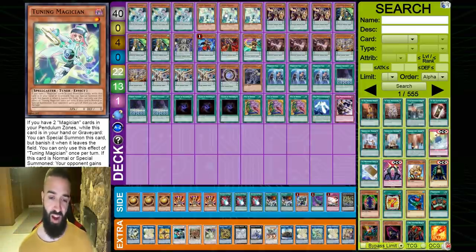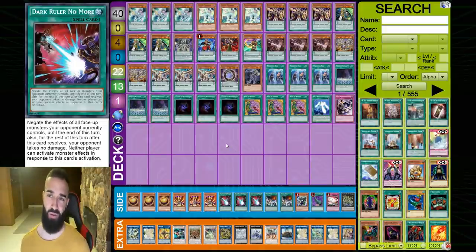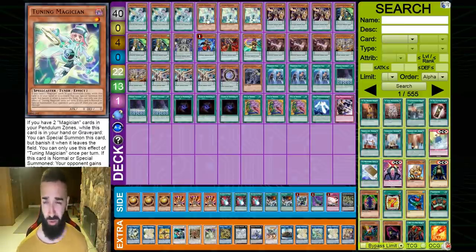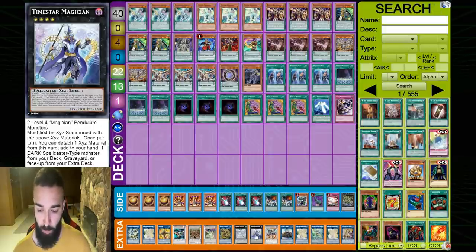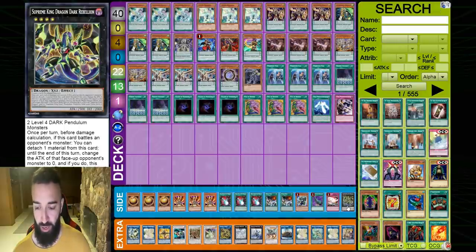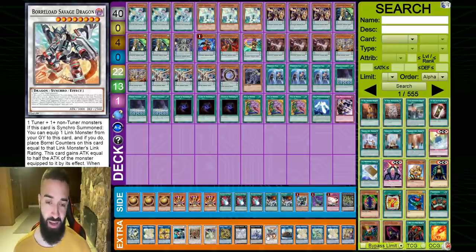You have three extenders in Chronograph, a Pen Call Dark Worm extender, and a 2D Magician extender — so six guaranteed extenders plus about five more pseudo-extenders. If you don't open one of your 11 extenders, you don't need to — just Pendulum Summon. You have the best extender in the game called Pendulum Summoning. You don't always need to do it before your Pendulum Summon. That's also why the budget extra deck alternatives work well — you can swap Savage Dragon for Omega or a level-8 Synchro.